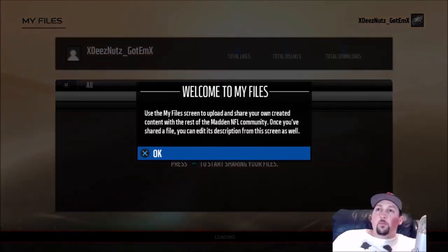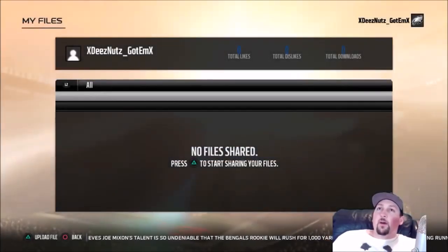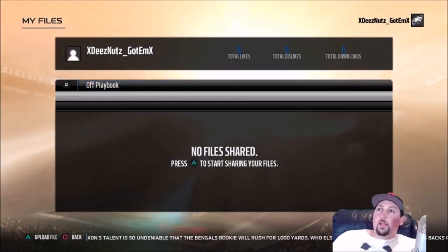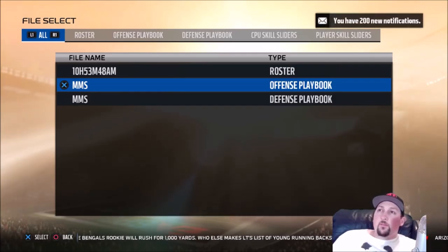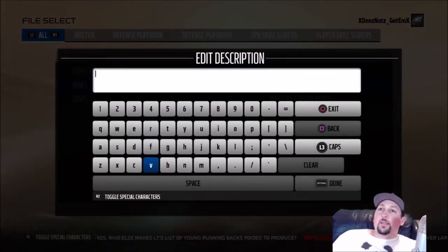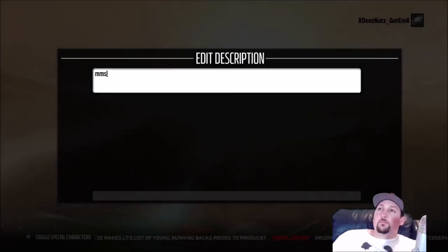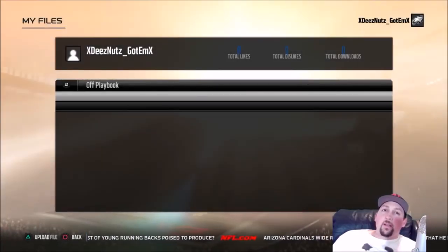We're gonna go ahead and share my files. I'll be sure to upload this on Xbox off-screen — this is just the PlayStation one. We're going down to Offensive Playbook first. There we go — I've got my offense and my defensive playbook. They're both going to have the same name: MMS. I'll share these and keep it consistent. There's the offensive playbook, and now the defensive playbook.